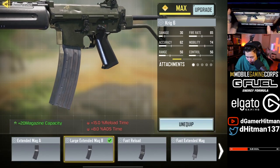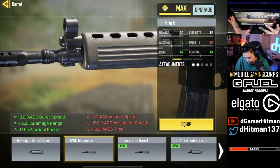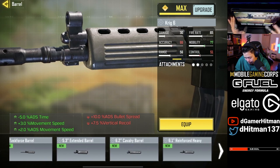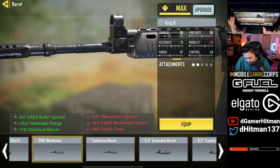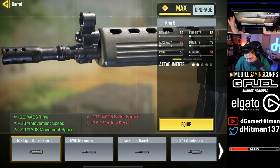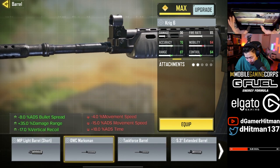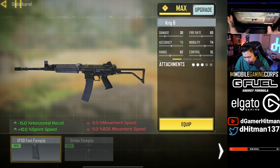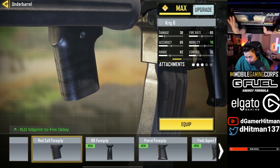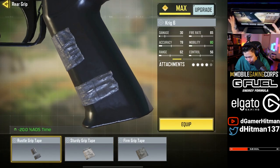I have no idea which one to go with honestly. I'll probably go with the 20-round mag. Then laser sight for 80% spread accuracy. For the barrel, something that gives more ADS. There's one that increases bullet speed — I'll probably go with damage range and bullet speed. Bullet speed is definitely what you want, and you only lose a little recoil. The recoil should be manageable. I'm excited to try the hip fire.